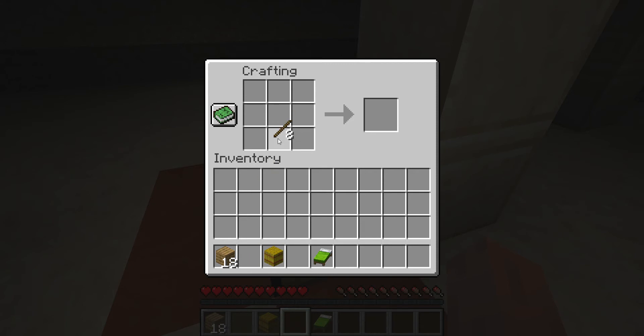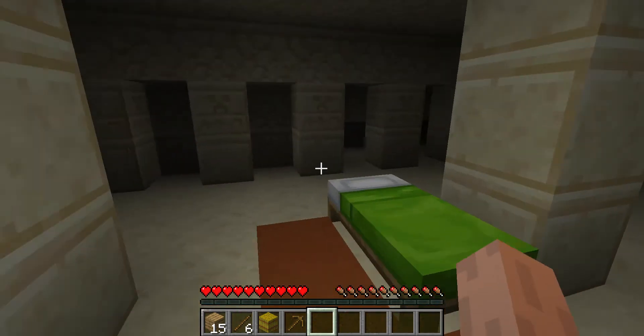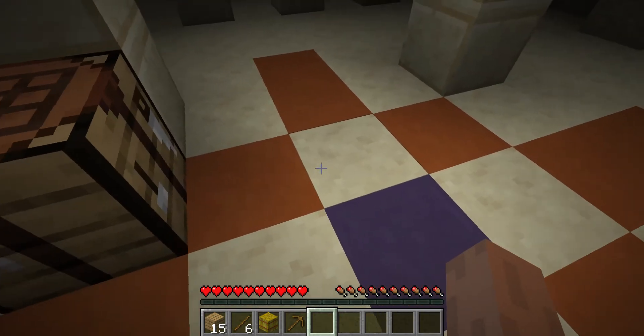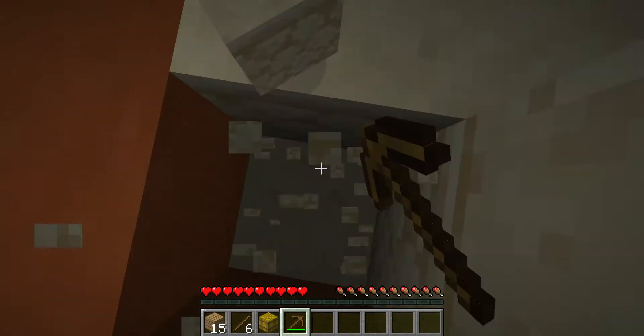First we need to craft a pickaxe so we can get stone to create more powerful and better tools. There's something better here — normally a temple — and there's probably a treasure down here, we can go straight to that.